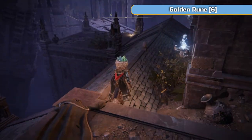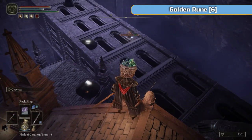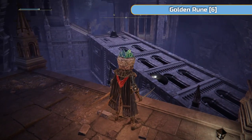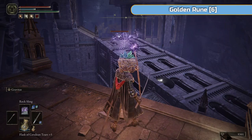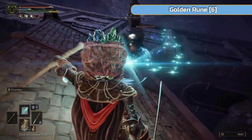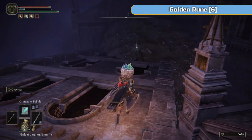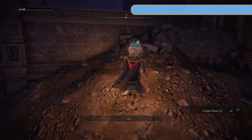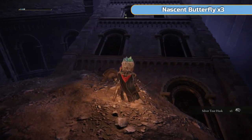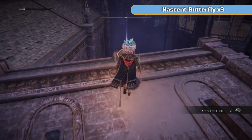There's a couple more down here as well, and a Crystal Lizard. It's one of the red ones, so you won't actually get anything from this if you don't need any crimson flasks. These windows in this building that's fallen over here are a bit deceptive — it looks like you can drop down but you can't. There's plenty of Silver Tear Husk everywhere — it's a crafting material.